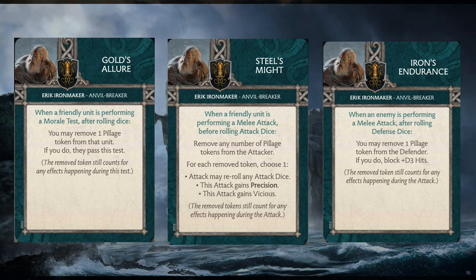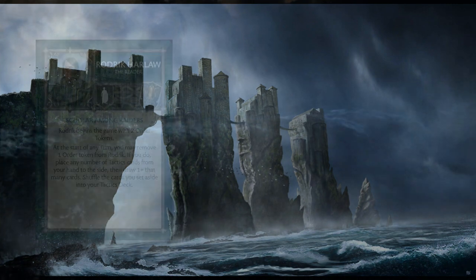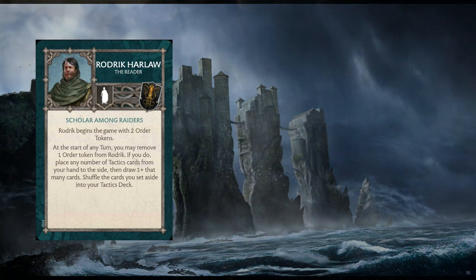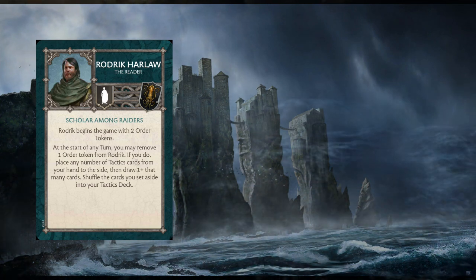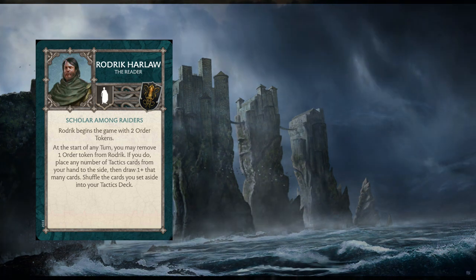The only thing that gets a little funky is that Ironborn Bowmen are something a lot of lists are really keyed into — having a range unit is great — so you might have too many Pillage tokens hanging around. In an Eric list, I also like to bring Roderick Harlaw to make sure we're cycling through our tactics cards. He starts with two order tokens, and at the start of any turn you can remove one to set aside any number of tactics cards from your hand, then draw one plus that many cards, and shuffle the discards back into your deck.